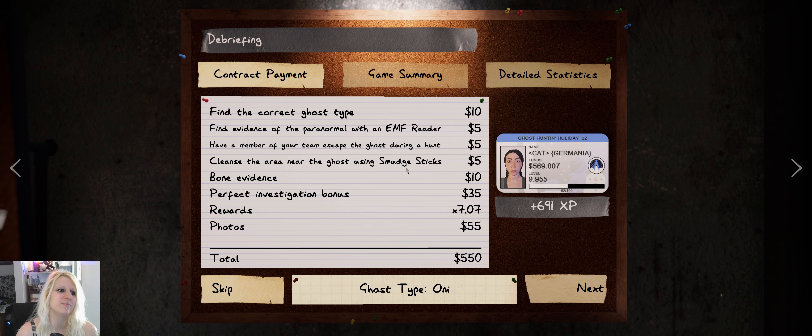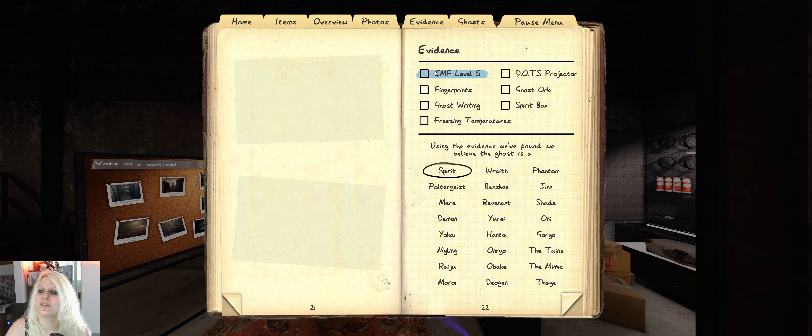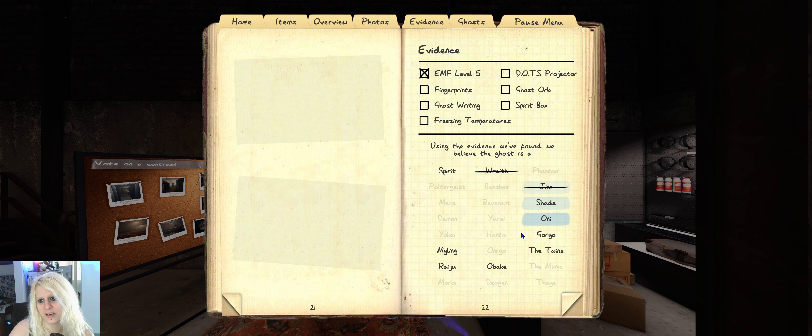Of course it was an Onryo, but this Onryo wasn't behaving like an Onryo should - it was way too shy. At one point I thought it was a Jinn because my sanity got drained so badly without events. I thought it was a Shade at the beginning, and I thought it was a Wraith because it didn't step into the salt at all. But we had EMF5 - it was not a Wraith because it stepped into the salt, not a Jinn because it killed the breaker. Obake always has fingerprints forced, Goryo always has dots forced.